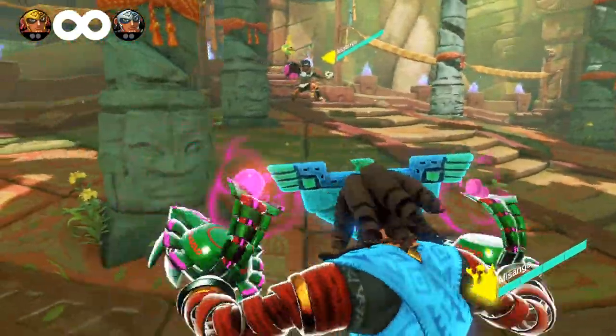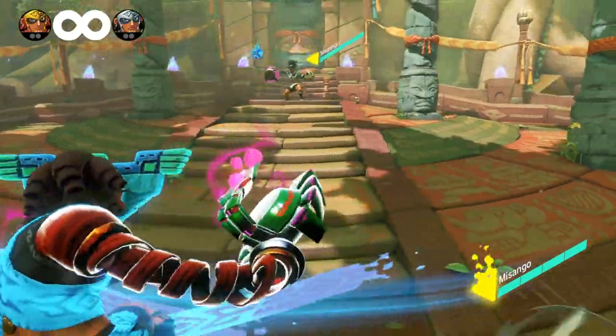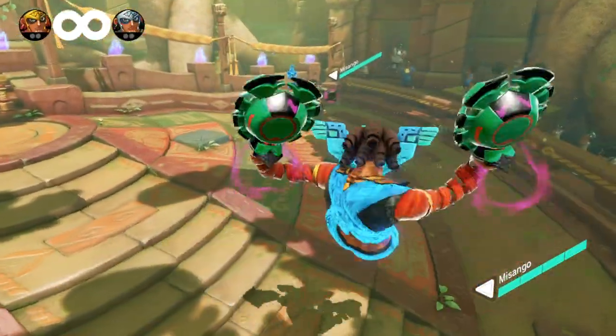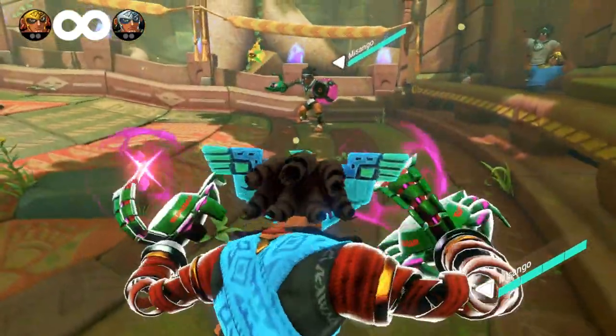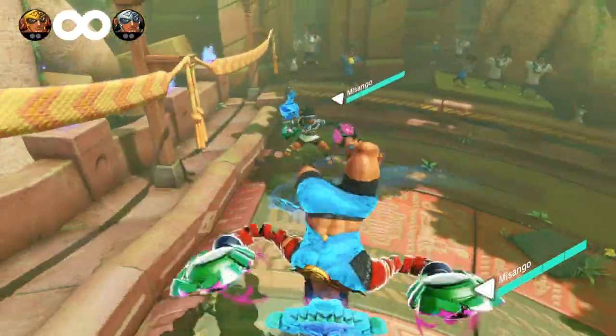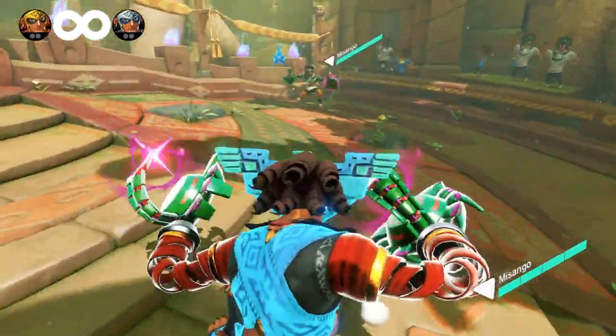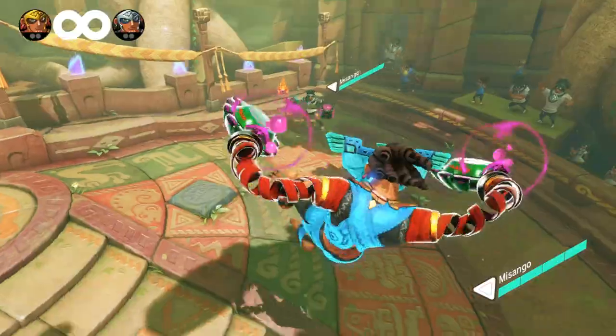If you time this correctly, you can keep linking the two super dashes from each other. Another technique is to do the super dash jump, then do an aerial dash, then charge from the aerial dash into another super dash jump. Potentially, you can link super dash jumps back to back.